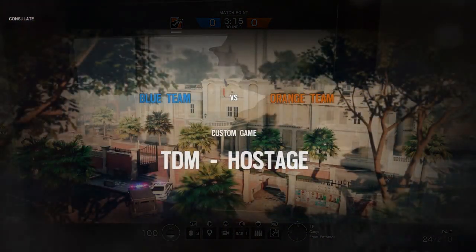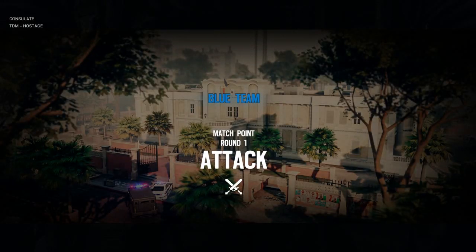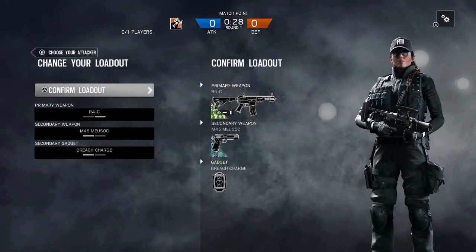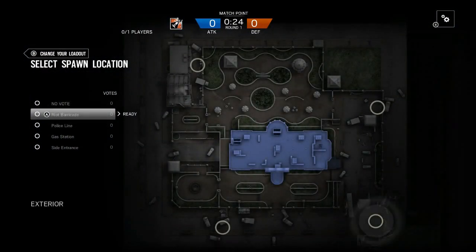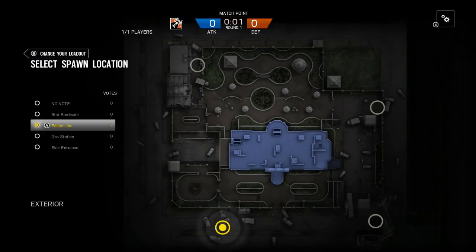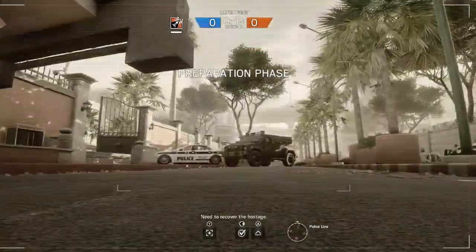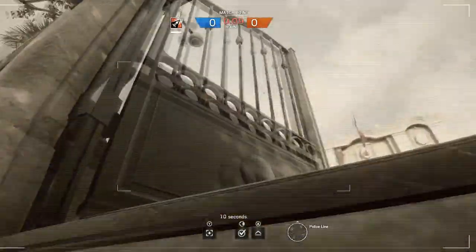This is a tough map to play - a lot of roaming spaces if not covered correctly, a lot of good places. It's a really good map for defenders. Attackers played right, it's also good for them but it's a tough map. We'll pick up our girl and hit the police line. The ones outside the front door - you'll see it on the left side of the gate.